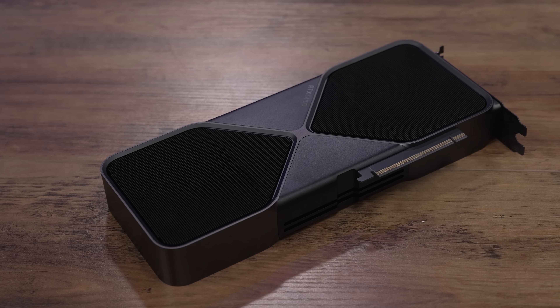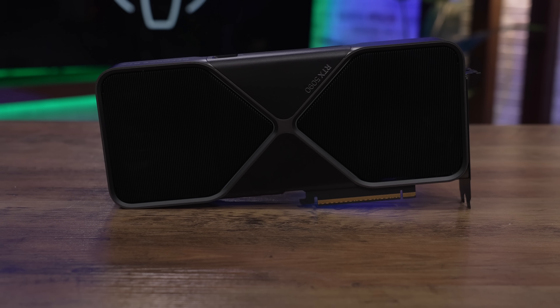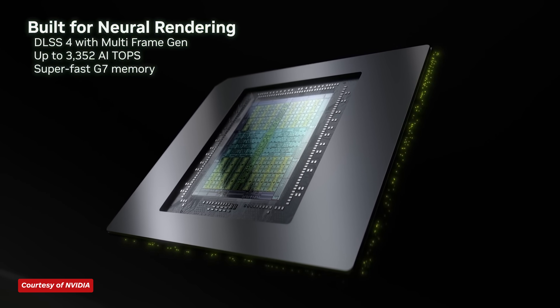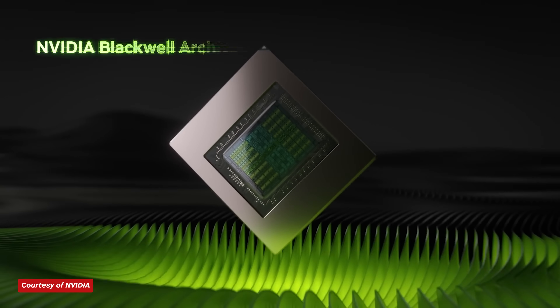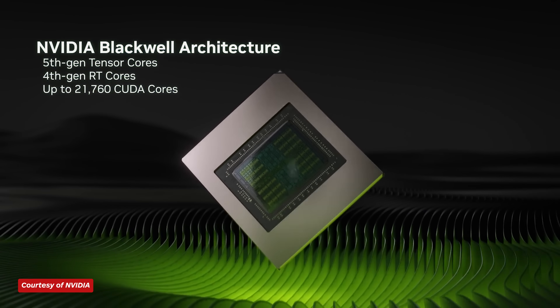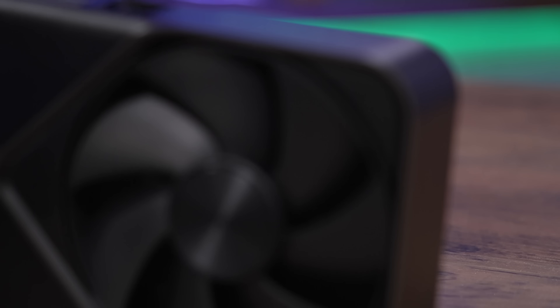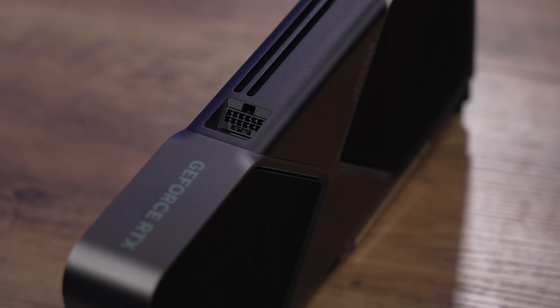The NVIDIA GeForce RTX 5090 is built on Blackwell, NVIDIA's high-end architecture that's already powering the data centers and supercomputers behind many of the most popular AI models. That should give you an idea of what the RTX 5090 is especially good at. But NVIDIA didn't neglect the non-AI parts of the card either. With the 5090, NVIDIA found a way to shove more streaming multiprocessors into the same amount of graphics processing clusters, which means more CUDA cores — 21,760, up from 16,384 in the RTX 4090. That makes for a 32% uplift in the amount of shader cores over the previous generation, and is where a bulk of the raw gaming performance comes from.